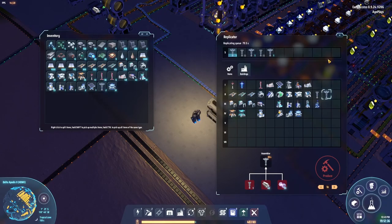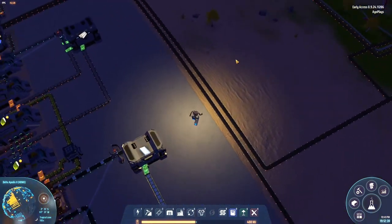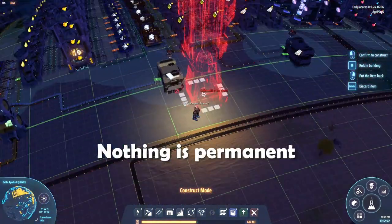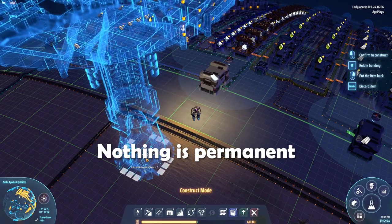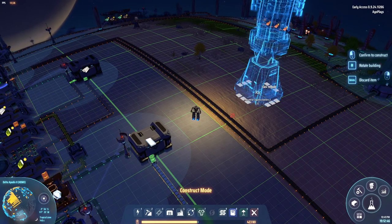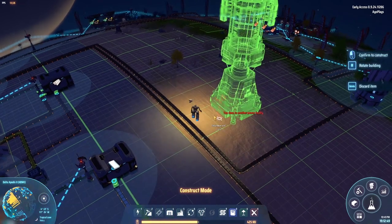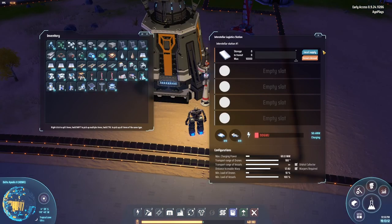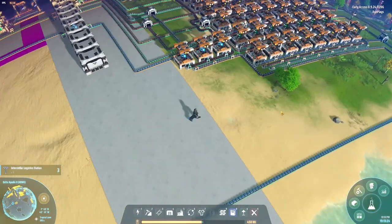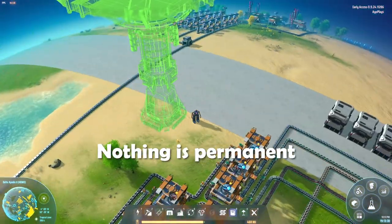We have five in the making and two ready — let's set them up. The position we're going to put these is not permanent. Let's put it right in front of that titanium box and give it power. I'm going to keep it on local supply. For the second tower, I'll put one right here — I'm not sure if this is going to be a permanent position.